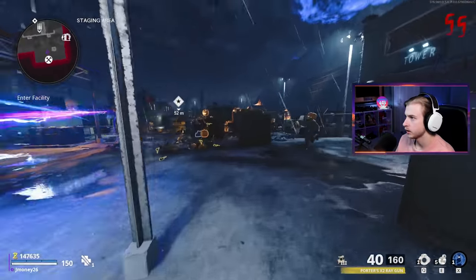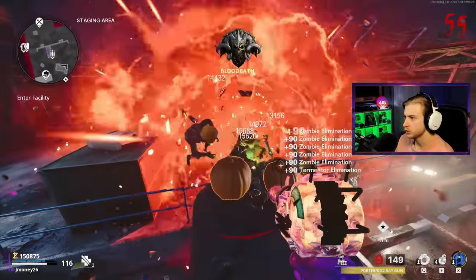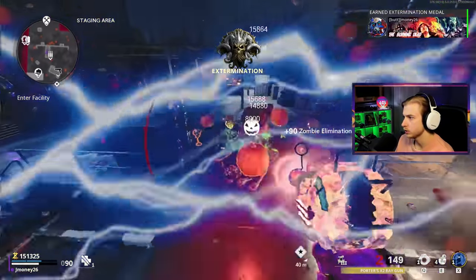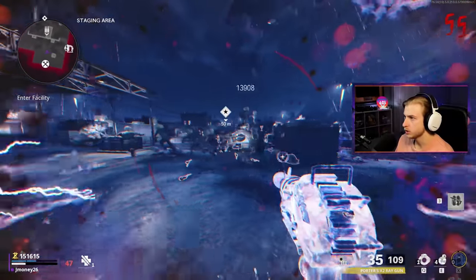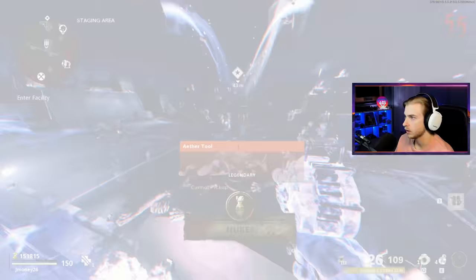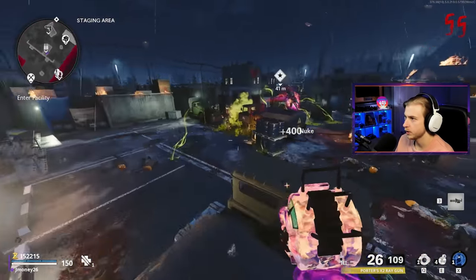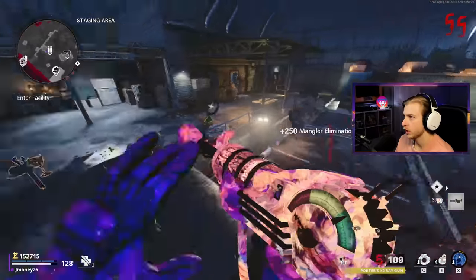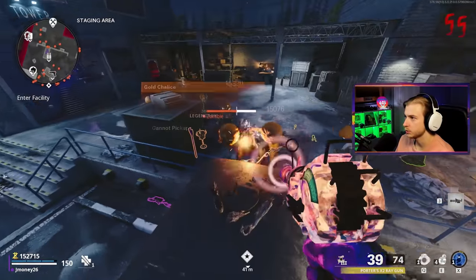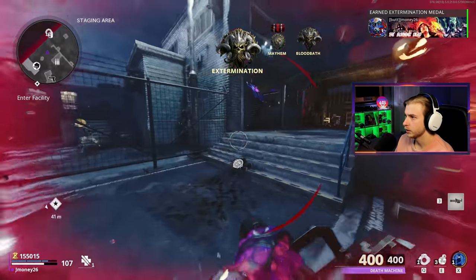That was so close — barely got around that corner. A Carpenter — it went away before I could grab it, so unfortunate. Getting as many kills as we can before we reload. I'm Aether Shrouding, grabbing ammo, grabbing armor, gonna grab nades. We're back, we're in this. I actually don't know what I'm gonna do if an abomination shows up — but there's a mouse tool. Aether Shroud, I'm so low. A nuke — that works too.